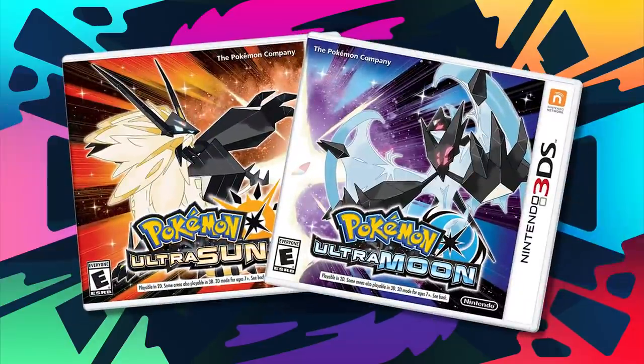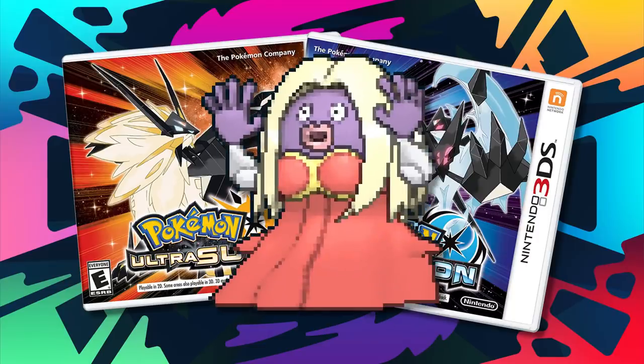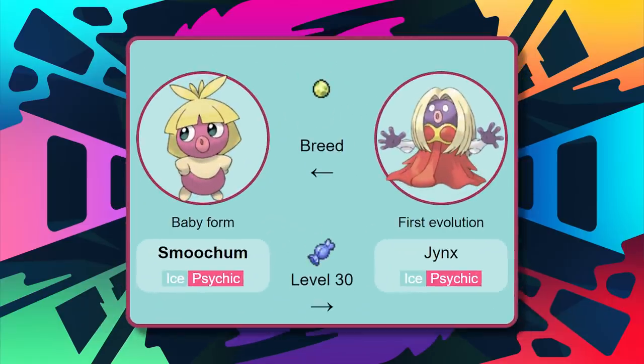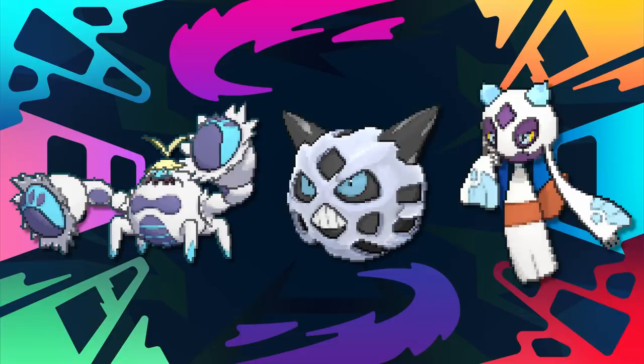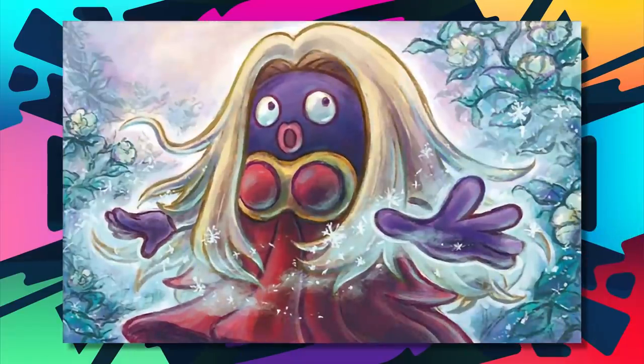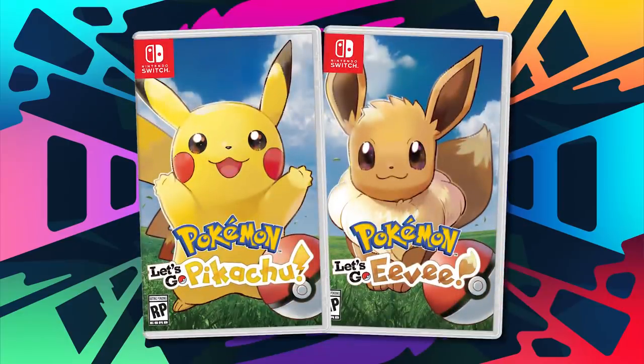For the Ultra games, these games offer a bit more in the realm of possibilities for Ice types since the bottom of Mount Lanakila now has some snow. But the one I'm going with will surprise you — it's Jynx. Smoochum is available to be captured in Seaward Cave, and then by level 30 you have Jynx, so for the majority of the game you'll have a useful and strong Ice type. Outside of earlier access to Crabominable or Snowslash's evolutions, the only other options are Sandshrew and Vulpix again depending on version. Jynx is still the best option, and that's my final answer for the Ultra games.